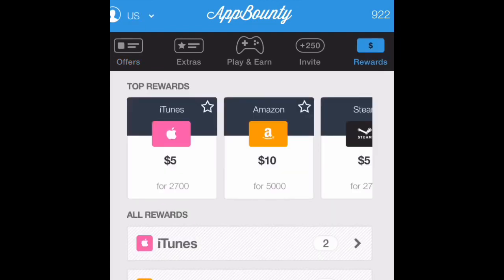Then go to Rewards once you think you have enough points, and click on the category that you belong in — for me it's iTunes. As you can see, for a five dollar gift card I need 2,700 points, and I am pretty close. So yeah guys, that's App Bounty.